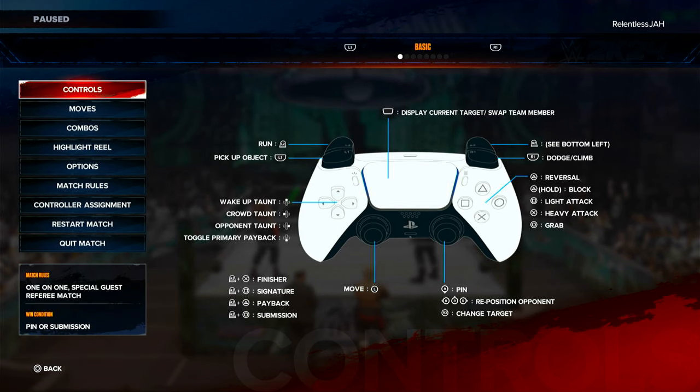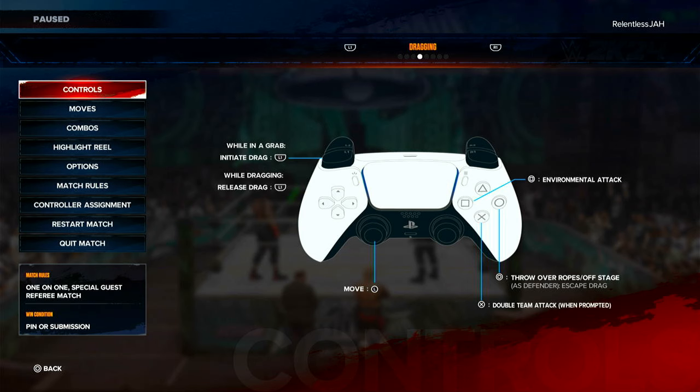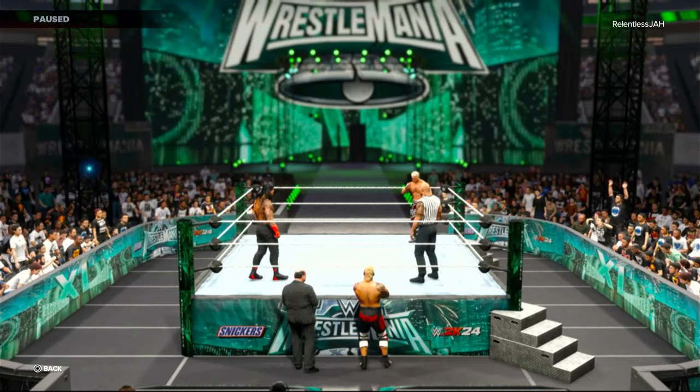All you gotta do is press R1 to go over to the layout. If you have Xbox, use this layout to see what I'm talking about — if you're confused by me saying circle, that's B on Xbox; square, that's X on Xbox. Okay, now let's get into the game.